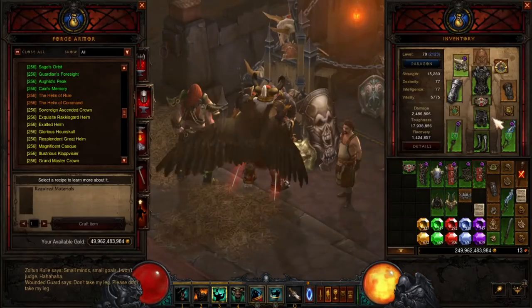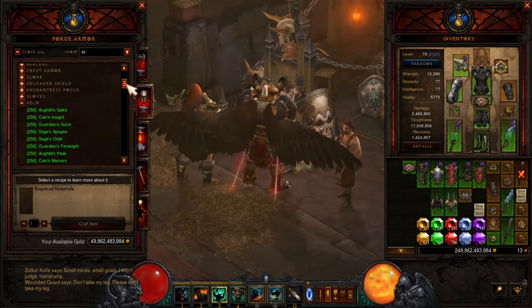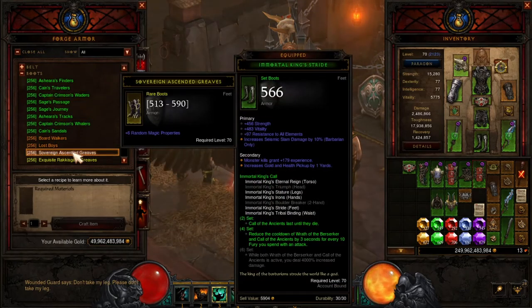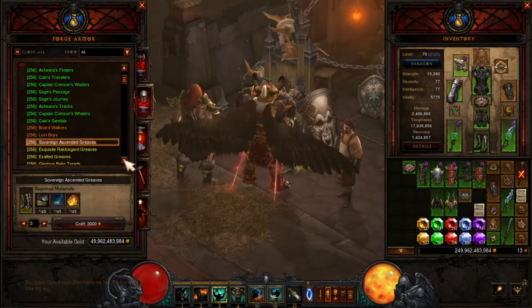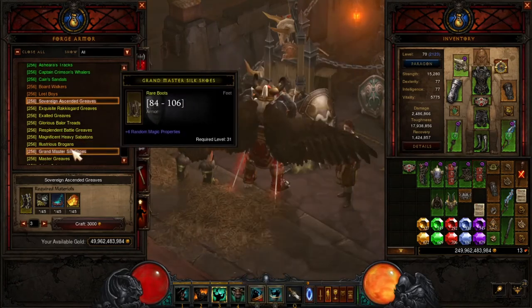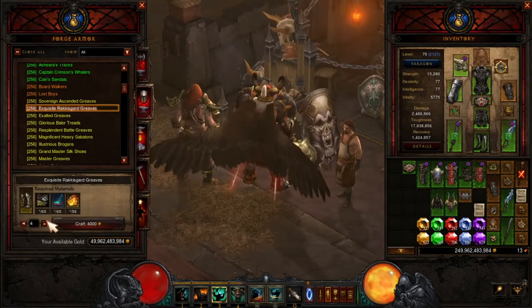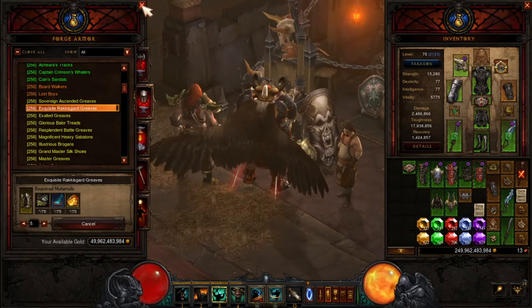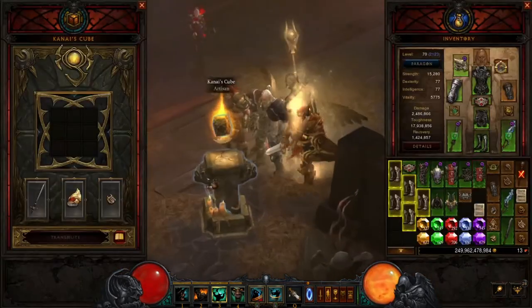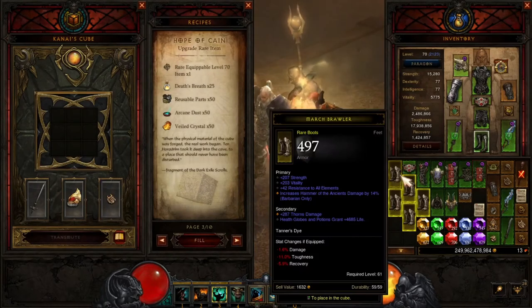Come over here and whatever you need — two-handed weapon, boots, whatever — just use the blacksmith and craft them. Here are the boots, grab a few, craft them, bring them over to the Cube, look up the Hope of Cain recipe: upgrade rare item — throw your boots in there and fill it with your material.